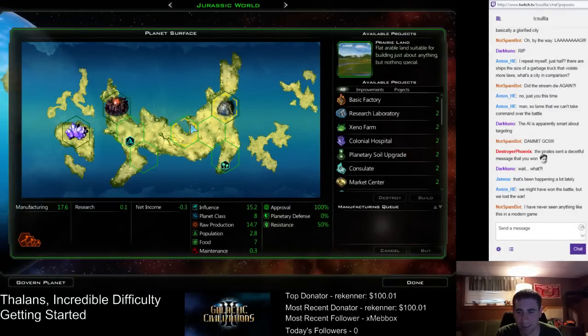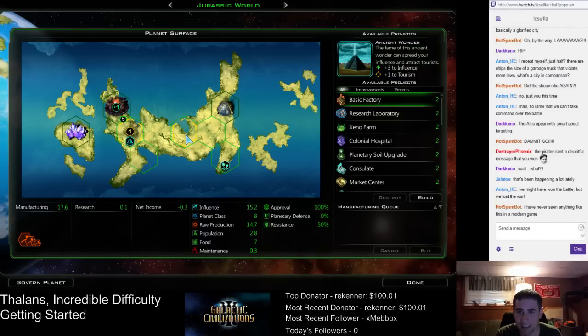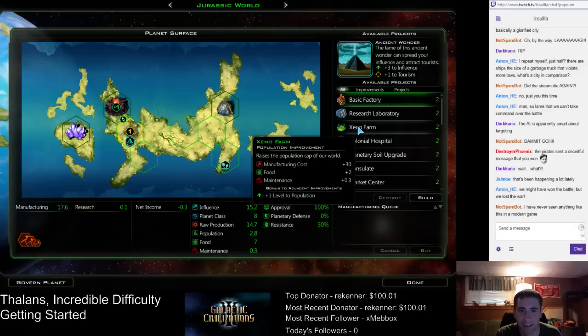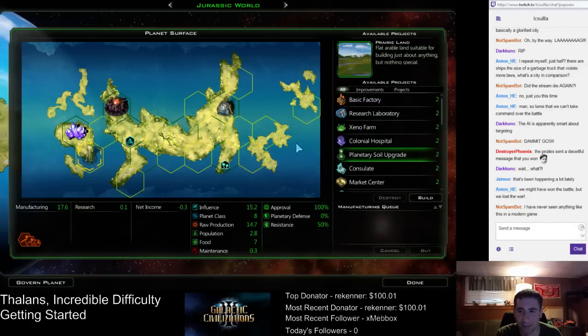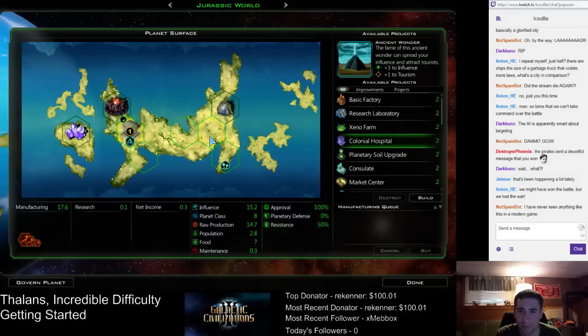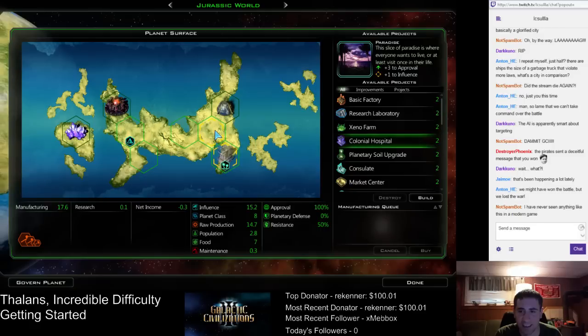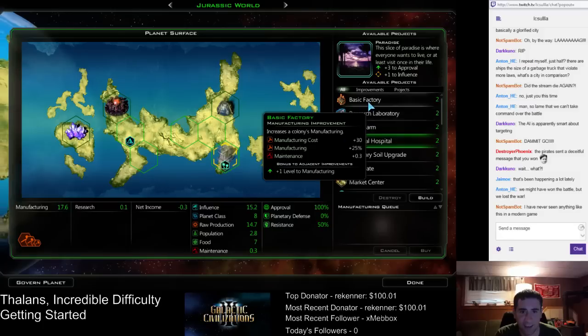Do we need another factory on this planet? It's pretty small — Planet Class 8. I don't think we need a factory. We've got the hive here. I have not used terraforming yet, so I have that available. So we're going to put the morale building here — that's got the big approval bonus. Morale here, missionary center here. Farm and hospital. Yeah, I can fit a factory on this world.